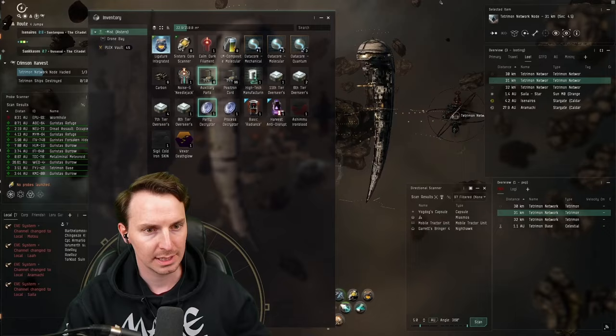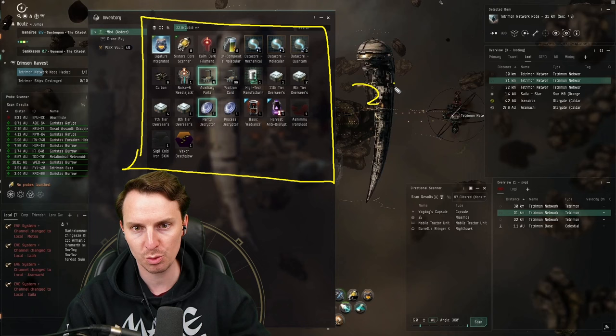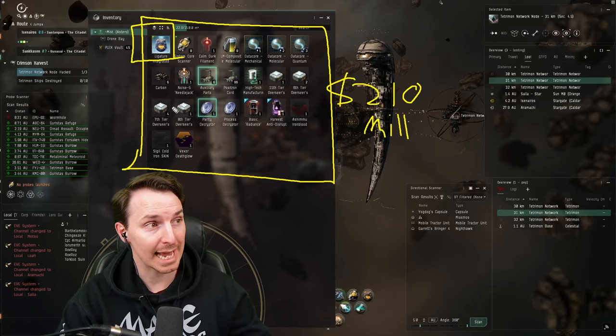These sites look pretty awesome, don't they? I was able to do three sites in high-sec and all of this came to about 210 million ISK — and this isn't counting this big blueprint we also got. Again, this was high-sec. We made out like bandits, baby.